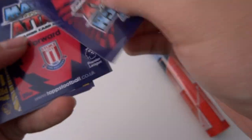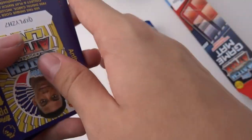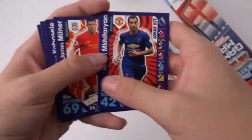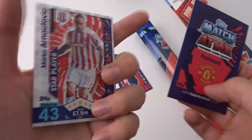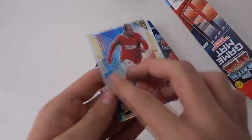Might as well get into this pack first. Man United forward, Stoke forward. And then the cards — we've got Kip Milner, Cabaselli — or Casabelli, however you want to say it. And a star player.